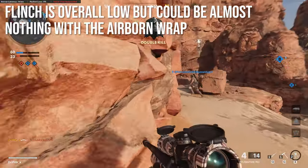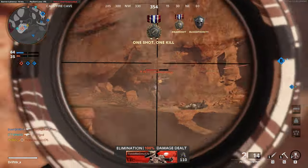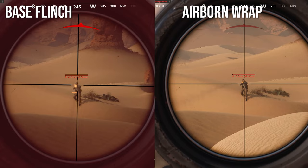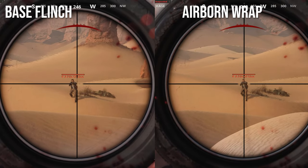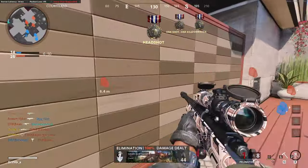You can't make it perfectly stable like you could in Modern Warfare 2019. As for flinch, it's overall very low in this game, but with the airborne elastic wrap it's almost nothing. Here's a comparison of the Pellington with no attachments — getting shot four times by an XM4 — versus with the airborne wrap, which is a 90% flinch reduction. With that wrap, you pretty much just eat bullets and don't even move. Since 99% of people run that attachment, it's mostly what you'll be dealing with when fighting snipers.